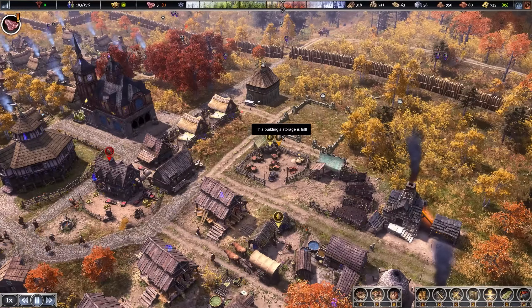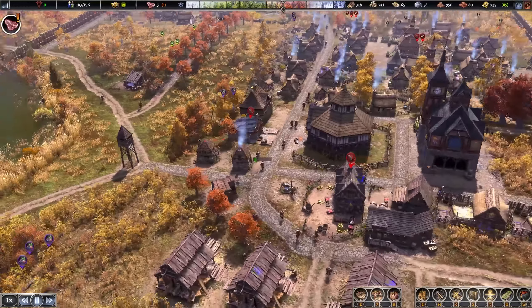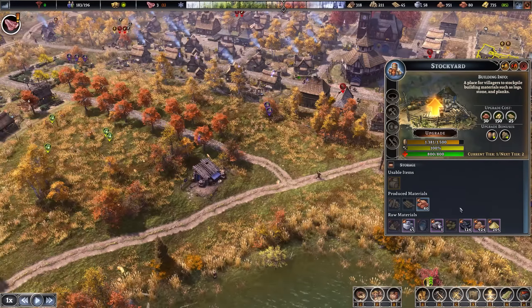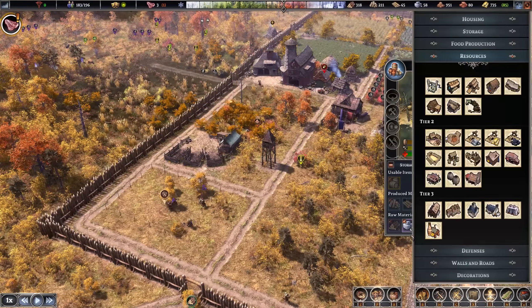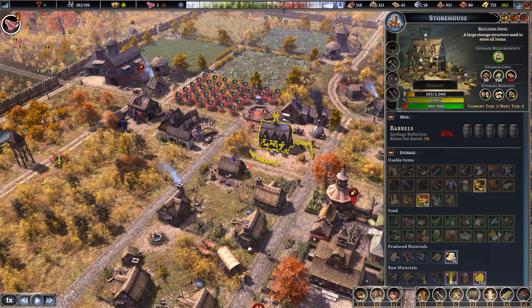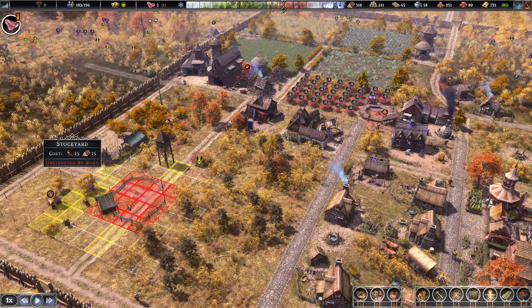Some people asked what this little barrel icon on a building means — it just means storage is full. Which in some ways could be worse. But this is mostly just clay stored up in here. Considering the bricks and stuff should really be stored down here — maybe we'll get a second stockyard. A regular storehouse can't carry clay apparently — I didn't actually know that. I know this is construction material but I didn't think about it from the bricks perspective.